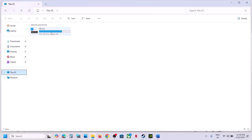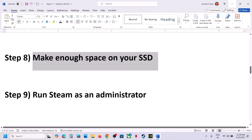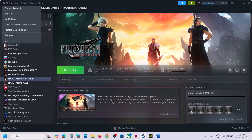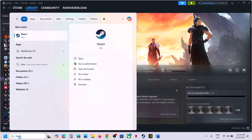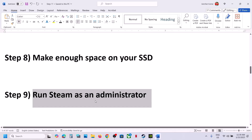Make sure your drive has enough free space. The next step is to run Steam as an administrator. Close Steam by clicking Exit, then type 'Steam' in the Windows search box, right-click on Steam, and click 'Run as Administrator'. Then launch the game.